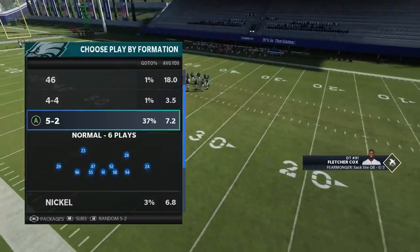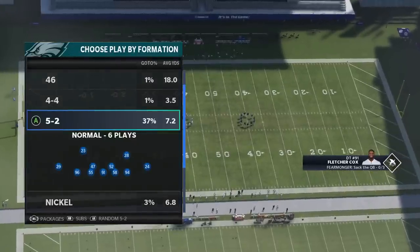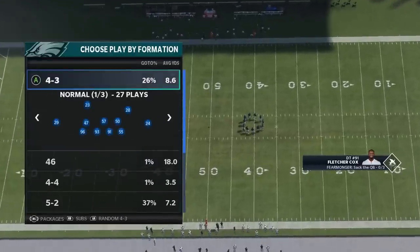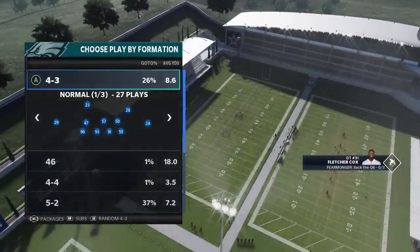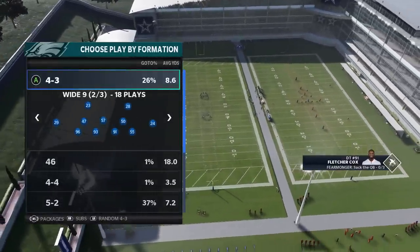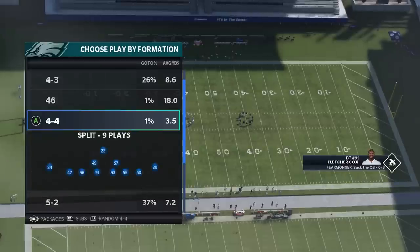Welcome back YouTubers and Madden fans. This is Madden MoneyShot, sniffing at the Madden cheese as always. Got some defensive plays for you today. I'm in the Eagles playbook — I'm an Eagles fan, so when I picked my favorite team at the beginning of the game, I got all their stuff for free and I've been using their defensive book. It's a really good defensive book. I actually think that the 4-3 might be the better way to go this year than the 3-4.